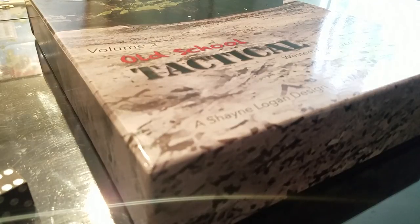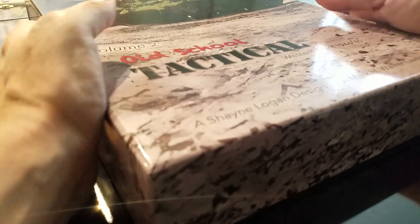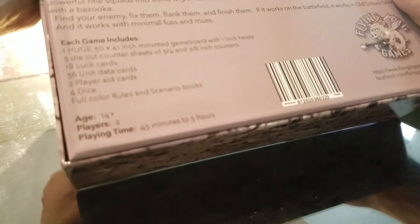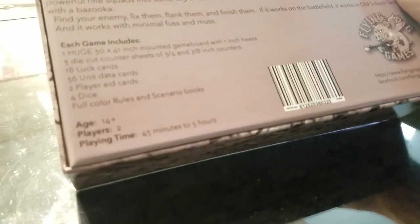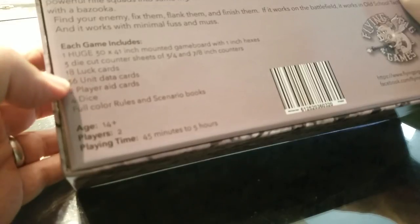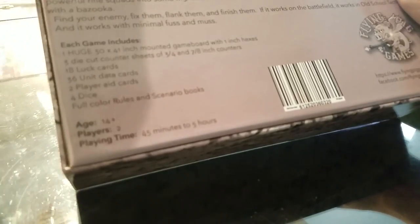The line of sight stuff is a little bit of a challenge as well, but it's just something you have to get used to. I have enjoyed playing big infantry battles on the Eastern Front, particularly on the massive Stalingrad map - that's pretty awesome. Looking at the back of the box: a huge 30 by 41 map, three counter sheets, luck cards, data cards for the units, play aids, and dice. This is obviously the Western Front module.